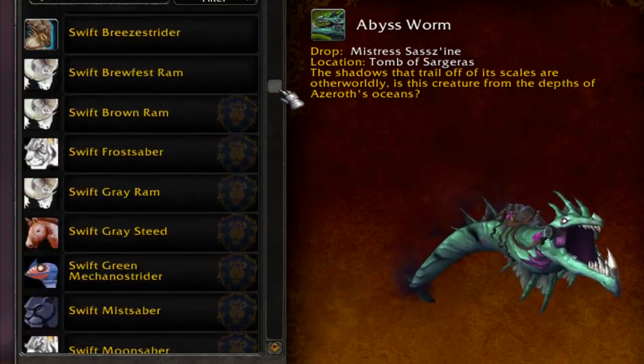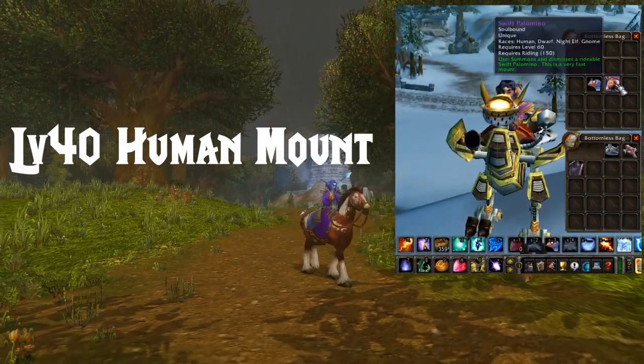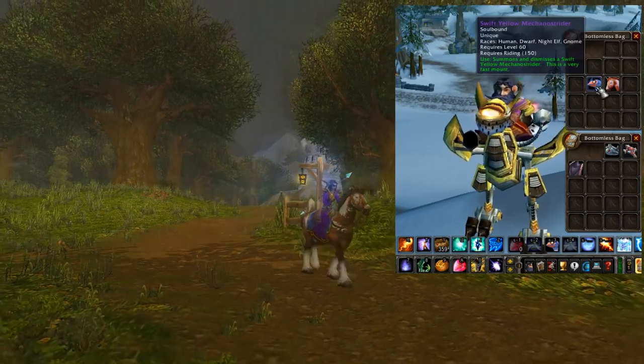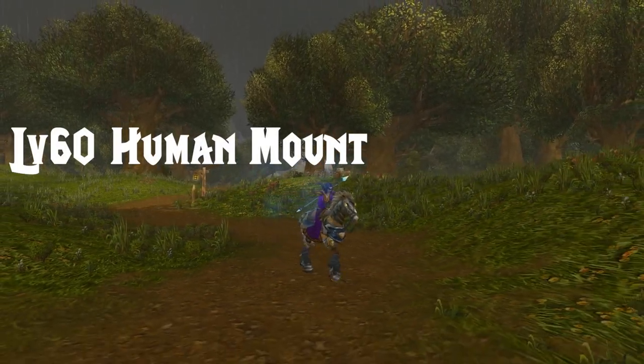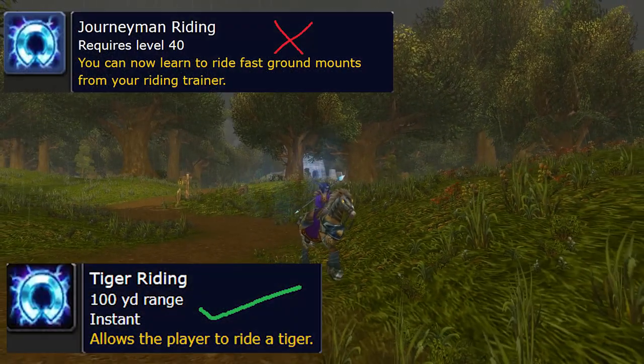First things first, there's no mount tab where all your mounts are kept like retail — they're an item in your bag. Also mounts had a 3 second cast time instead of today's 1.5 second cast and were not usable in water; going in water auto dismounted you. Also, no flying. Blizzard have reverted back to the old, old mount system which had race-specific skills instead of a profession.